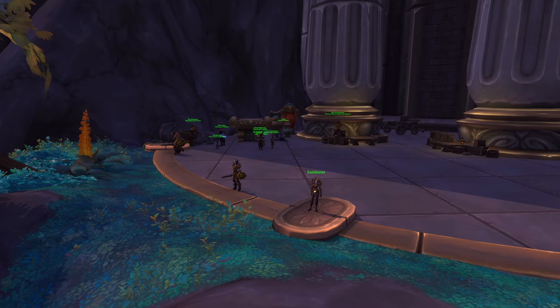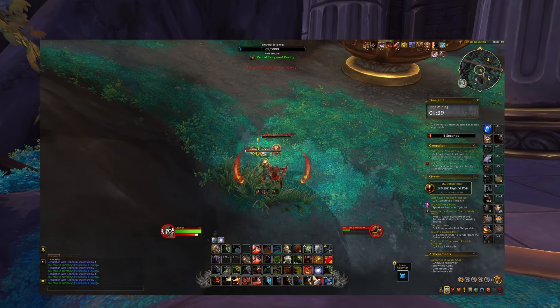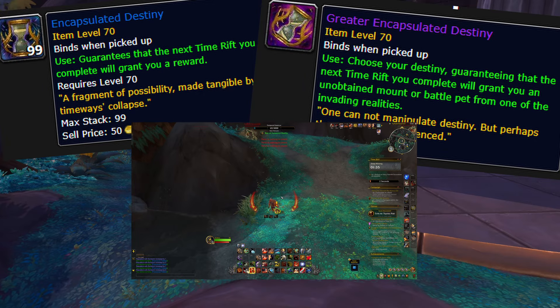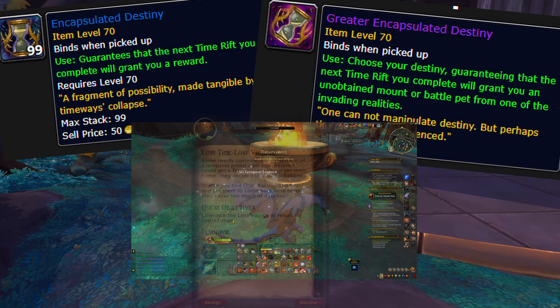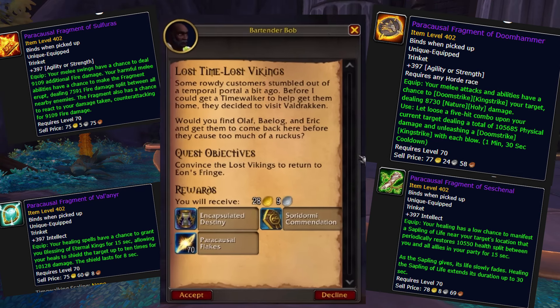Hello everyone, it's Gladius. In 10.1.5, there is a really great catch-up mechanic using the Time Rift system. It's important that we do things in a certain order so we don't miss out on getting the most loot drops when it comes to the event. In this guide, I'm going to go over exactly how the Time Rift system works and also a lesser-known daily opportunity that players can use to guarantee the chance that they're going to get some loot on their bosses.